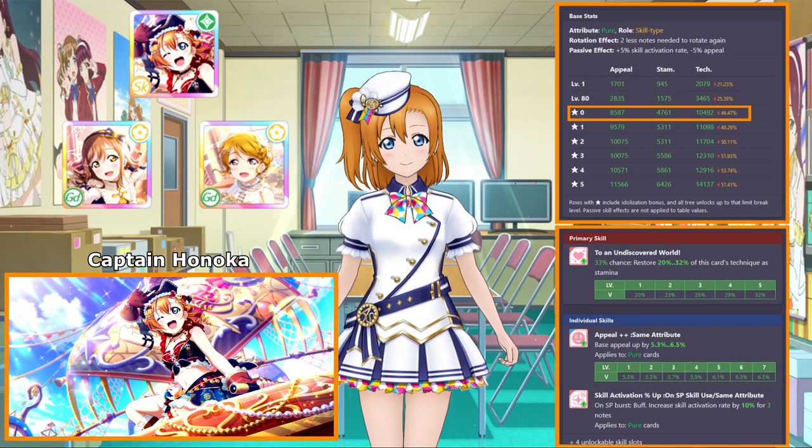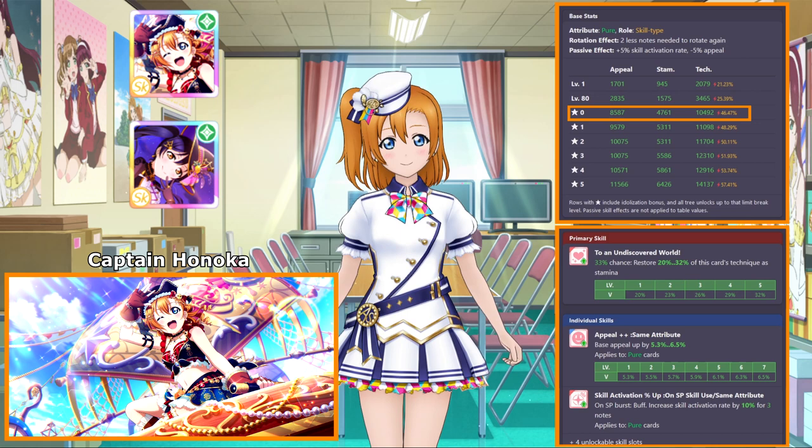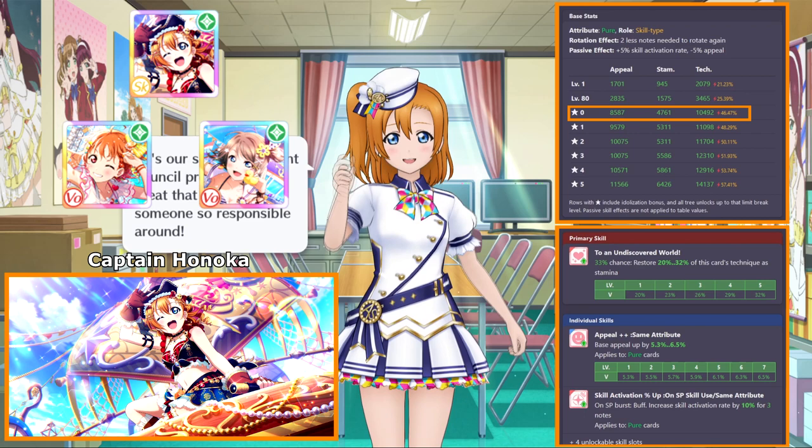The best option we had prior to party Honoka was probably the Halloween Umi. She had a nice balanced stat line while also providing pure attribute synergy. Her second year status was also good for synergizing with powerful cards like festival Chika and festival Yo. But since Honoka is also a second year student, she completely outclasses Umi in every way, and that's without even considering her show ability.